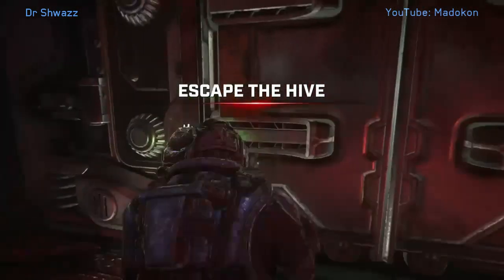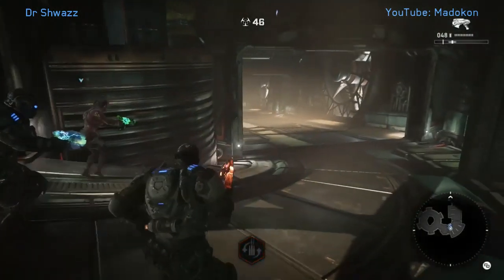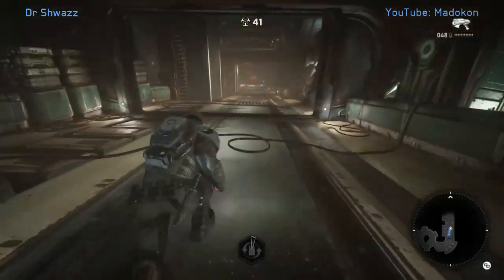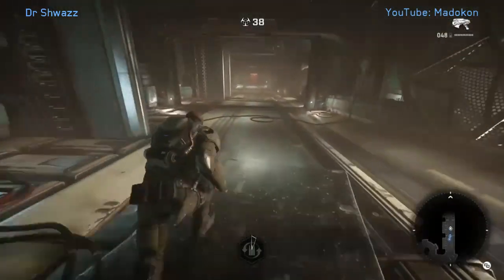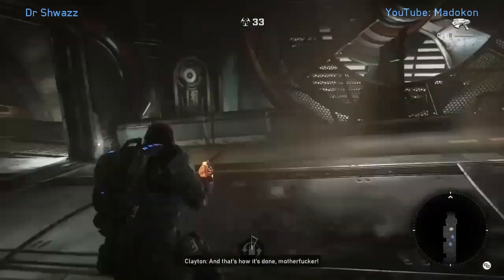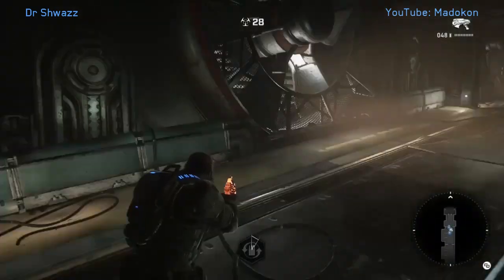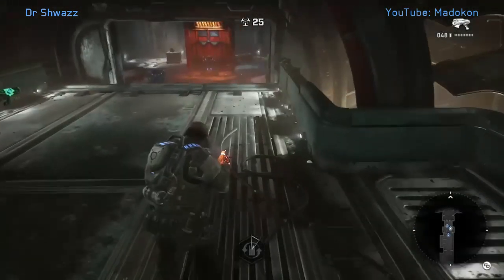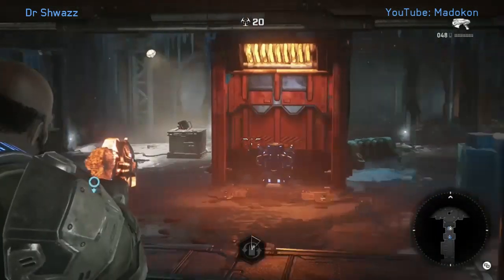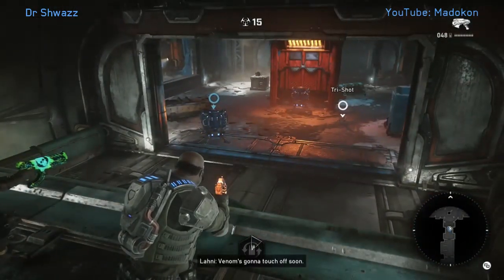When we spawn here there are going to be three guns on the ground — a Claw, a Hammer Burst, and an Overkill. We're not going to pick them up. We're going to run down a very long hallway to a central area with a ton of weapons: heavy weapons including a Salvo, a Tri-Shot, a Buzzkill, two level-two weapon lockers, Frag Grenades, and Incendiary Grenades.